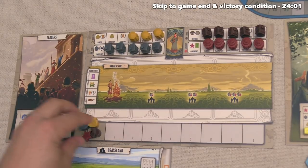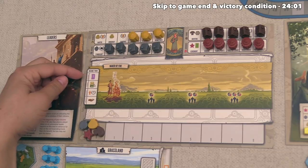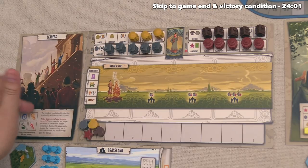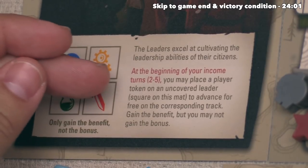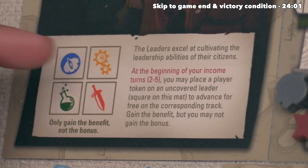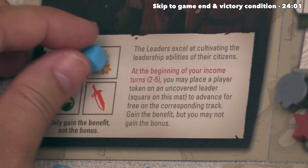It's now time for our turn and we have no resources, so it's time to take our second income action of the game. The way this works is we can come back over here, and the first option activates on the second, third, fourth, and fifth income. This means we can check our leaderboard to see if there's anything applicable. It says that the Leaders excel at cultivating leadership abilities of their citizens. At the beginning of your second, third, fourth, and fifth incomes, you may place a player token down onto an uncovered leader square over here, which lets you advance for free on the corresponding track — you get the benefit, but you do not get any bonus on that spot. Let's go up that technology track one more time so that we can secure that landmark.